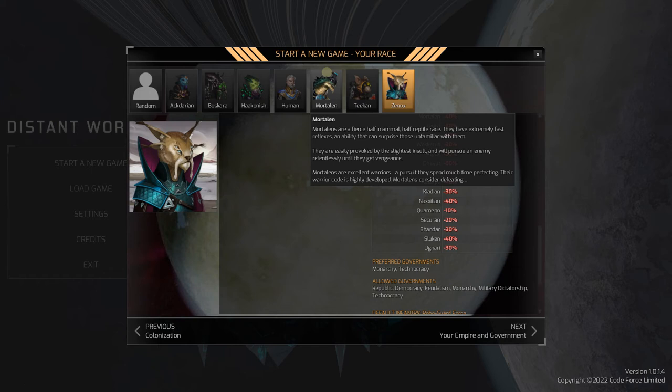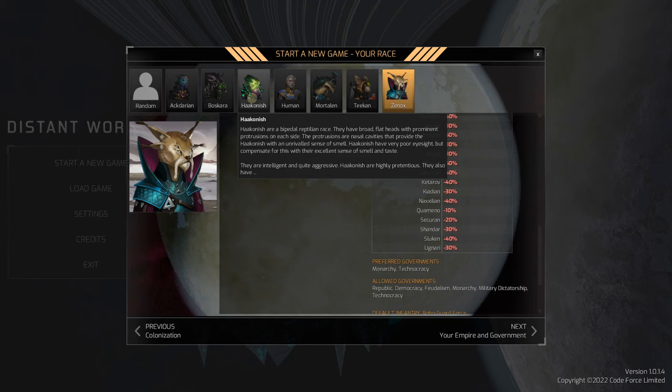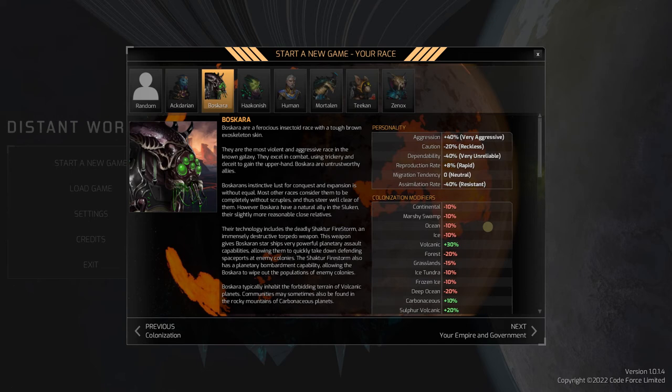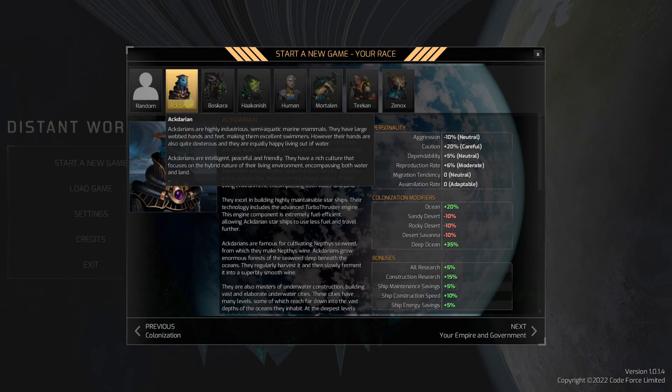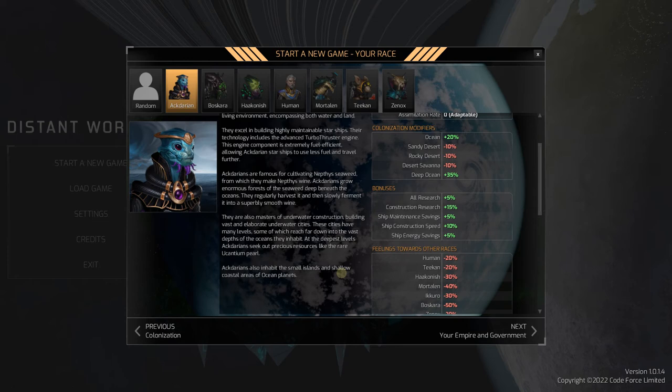Summary of races: Xenox are your spies, Teakins are traveler-trader types, Mortalins are warfare, Humans are negotiators with diplomacy, Hakonish do a bit of everything with their engine bonuses, Buscara are the most aggressive at plus forty - think of them as a hive mind. They're probably the least popular race so we should probably play them. But I almost always play the Actarians - they're great because they're good at research, and I always like research in these games.